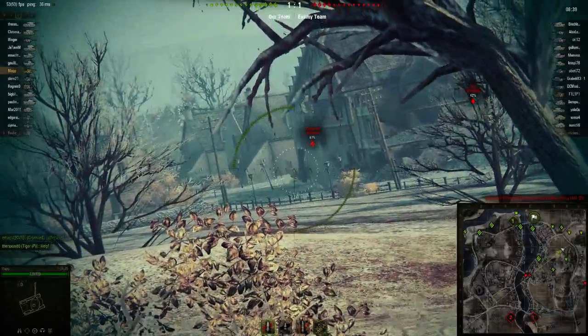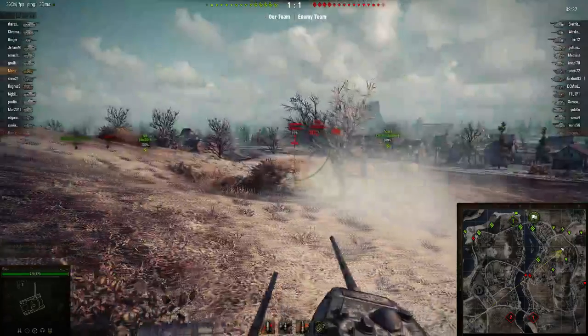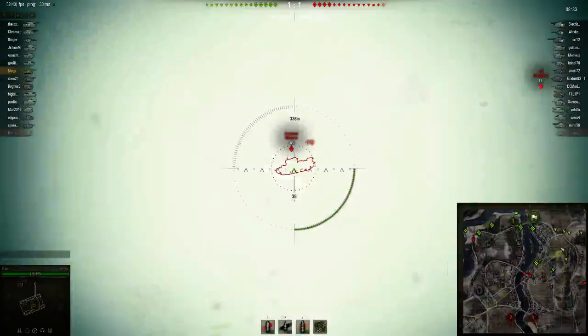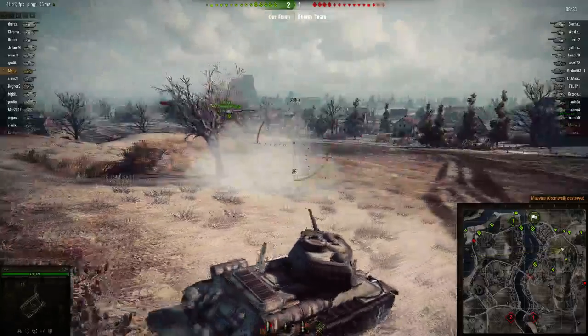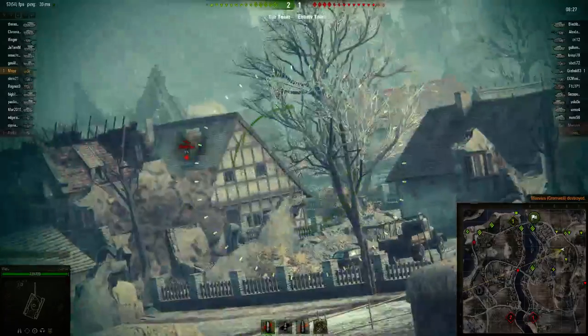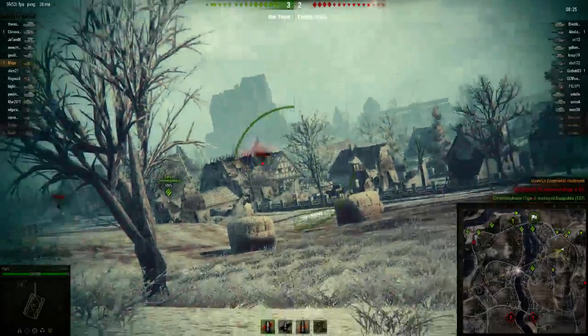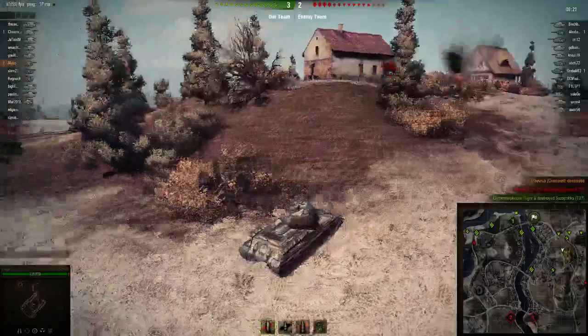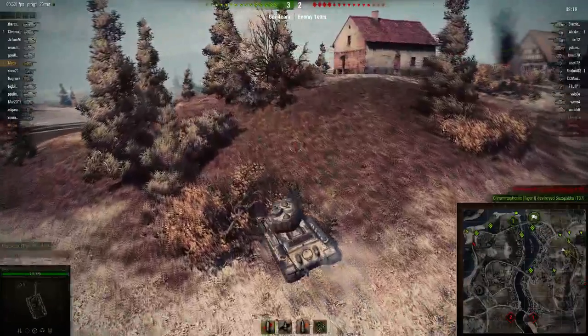This time, a lot of us opted to go for sort of rows D and E — this is as far as we go — and we start picking them off. As you can see, this actually works out in our favour. Normally in this game mode I'll die in the first five minutes, but this time it wasn't to be. I think I even survived to the end, but I can't quite recall.